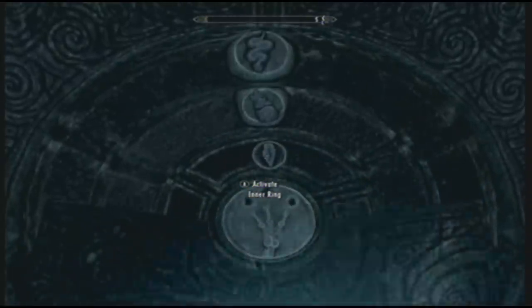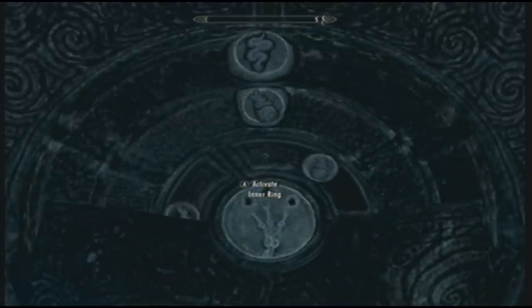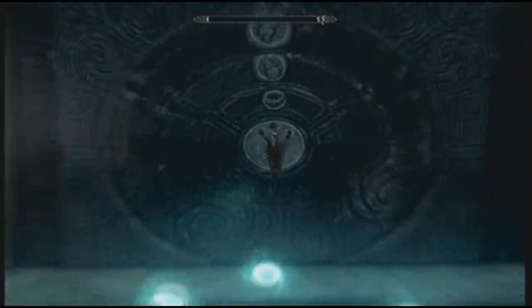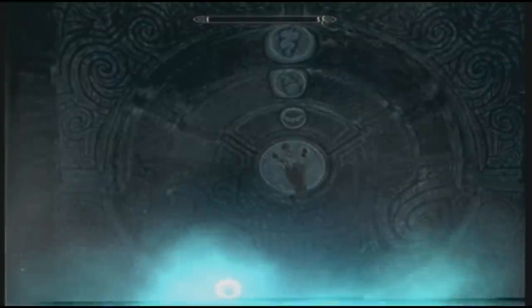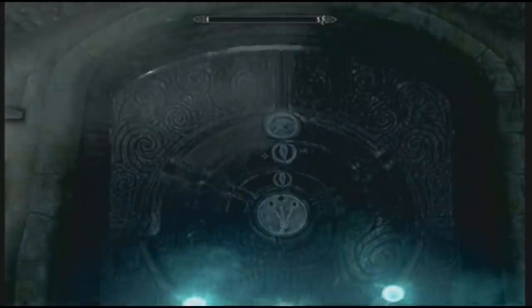So here you go, the combination. Make sure you spin the bottom wheel twice — the smallest wheel twice — and the other two can be pressed A on if you're on Xbox, once, and that'll get everything into place and the door opens.